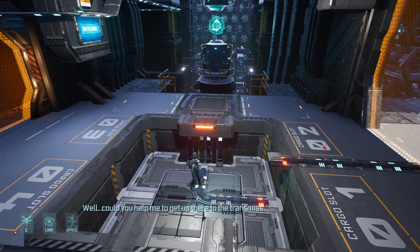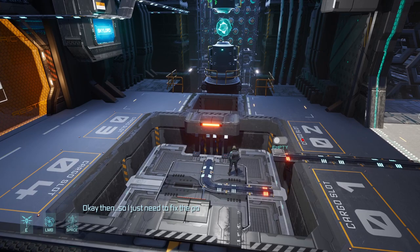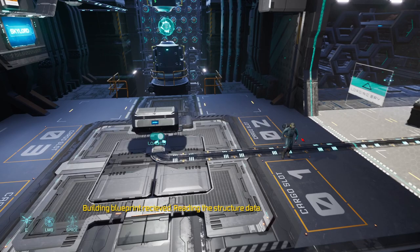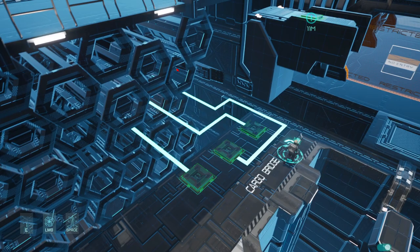State your business please. Could you help me get up there to the transmission tower? Frequent geological changes — the elevation method is malfunctioning. Manual override required. Okay then, so I just need to fix the power somewhere. Building blueprint received. Reading the structure data. The scanner's ready to find the key component.